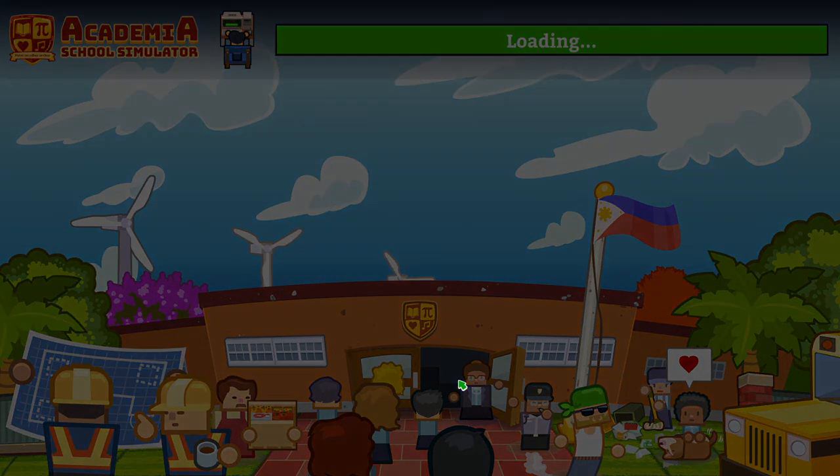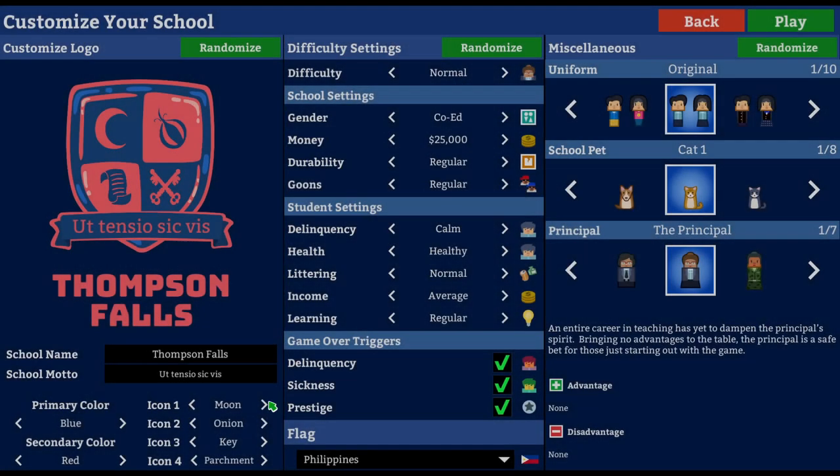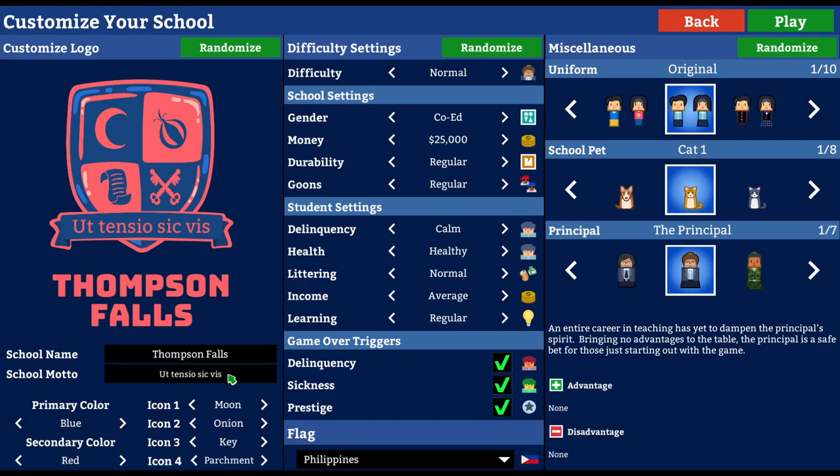So this is just like Prison Tycoon or Prison Architect — you build a school. Alright, let's set up: difficulty on normal, gender coed, money sure, durability regular. There's a goons setting that affects how often goons visit your school. Delinquency option too — we'll keep everything on normal right now.